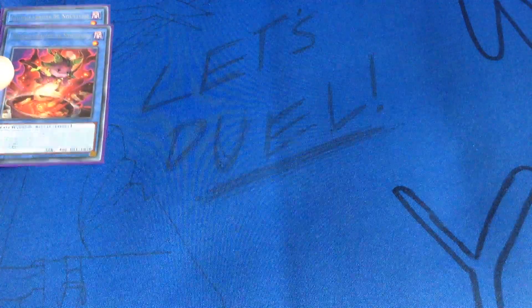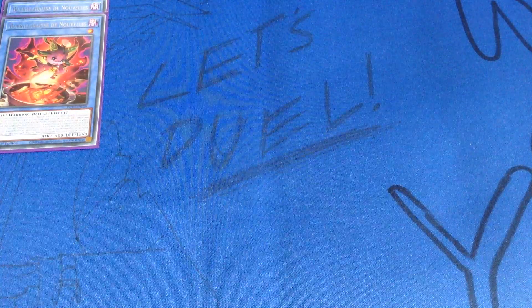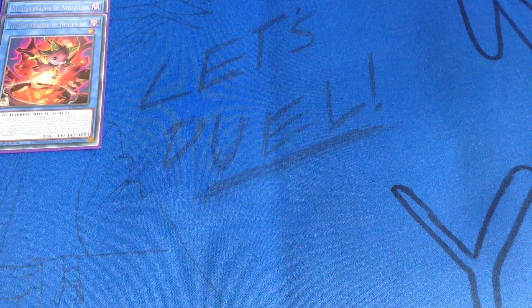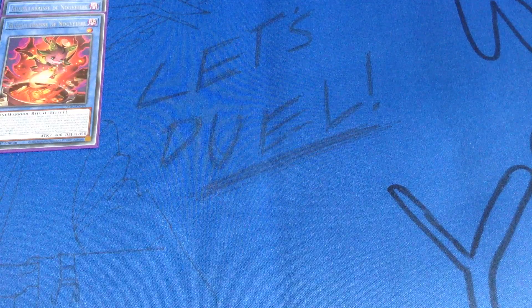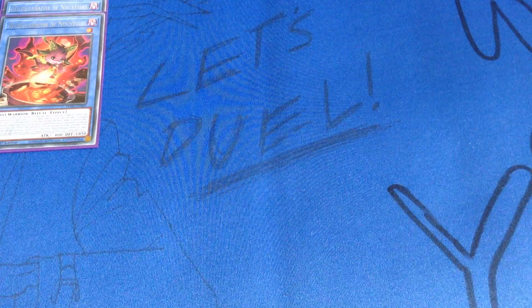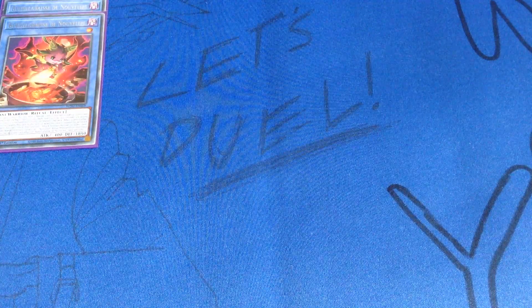Let's get on into it. So first of all I have two copies of — and by the way I'm going to be butchering these names most probably so I apologise — this is Beryllabase de Nouvels. Basically the Nouvels monsters all share effects involving tributing the opponent's monsters under certain conditions, and they all do something if they're special summoned. This one says if this is special summoned you can excavate the top five cards of your deck, and if you do you can add one excavated Nouvels card to your hand and shuffle the rest into the deck.